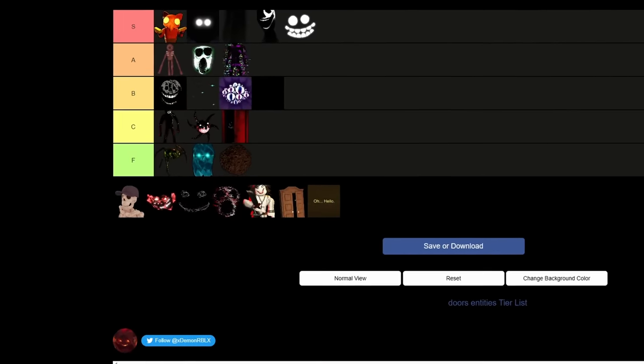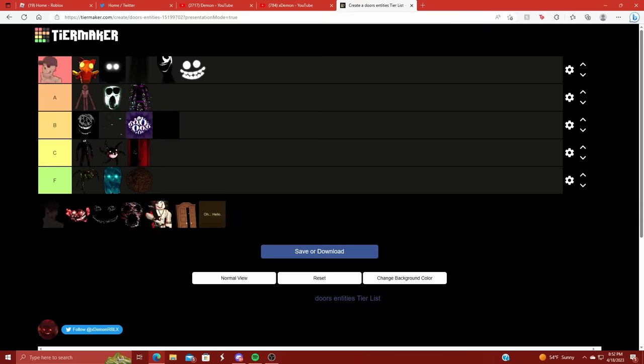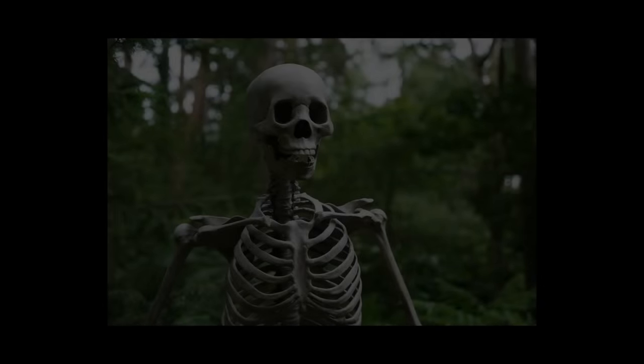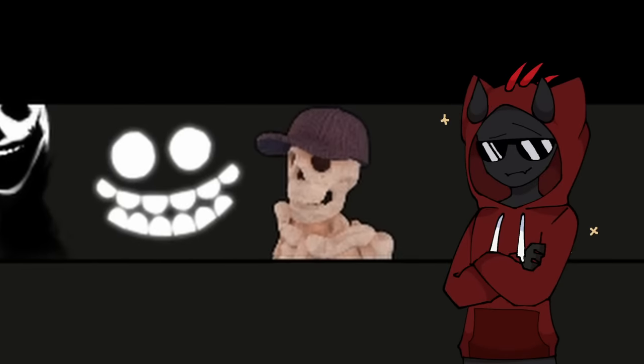We've got another new entity — we've got Bob over here, and I'm also going to put Bob at the end of S tier. Even though this dude does nothing — you can literally hold down on him and it'll say 'nothing happens' — he's just quiet and causes no trouble. You just be vibing.